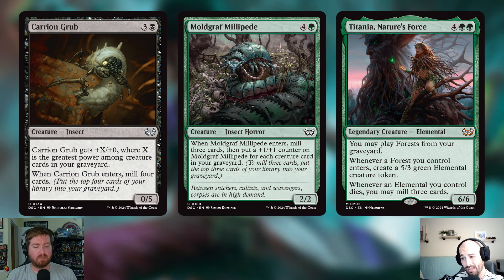Next I'm cutting a card I actually like: Titania, Nature's Force — four and two green for a 6/6 legendary Elemental. You may play forests from your graveyard; whenever a forest enters under your control, you create a 5/3 green Elemental token; and whenever an Elemental you control dies, you mill three cards. I'm cutting it because at six mana it competes with our reanimation targets, and in playtesting it never felt good enough. Also, consistently playing lands back from the graveyard shuts off our delirium, and we need a critical mass of the 5/3 tokens to make a real impact.